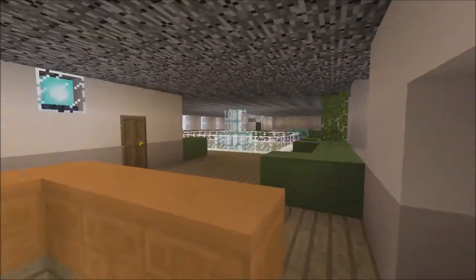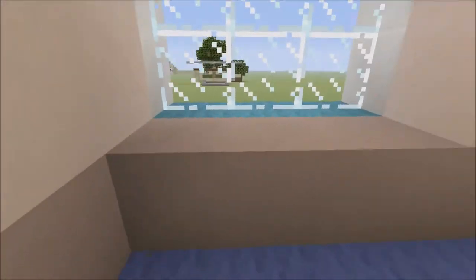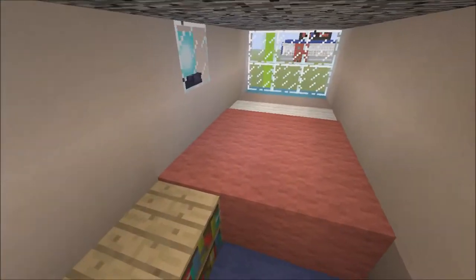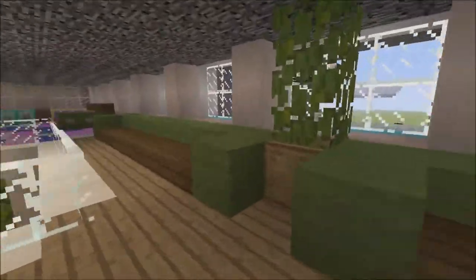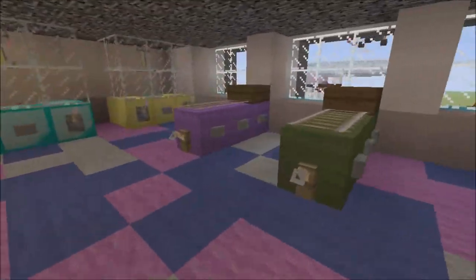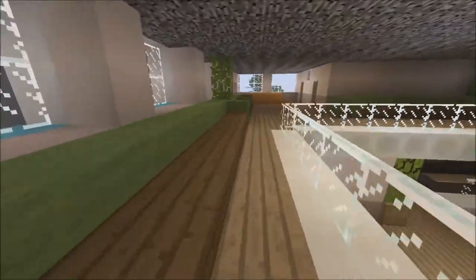Heading upstairs, there are two more bedrooms. Here's my favourite one — double bed, shelves, and a wardrobe. The other bedroom is the same but in reverse with windows. There's also a KFC here — I might do a tutorial on how to build one. There are lots of sofas and plants around, and an arcade area with pinball machines, crane machines, a purple sofa, and gun-slot machines like you'd find at a real arcade.